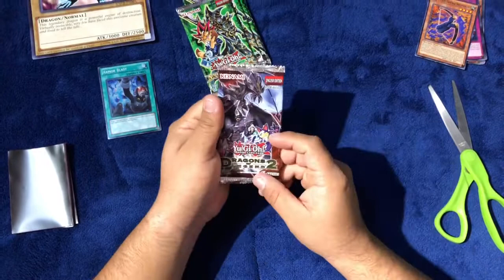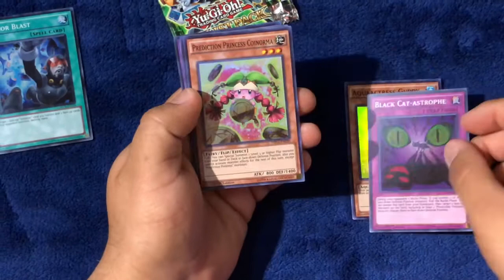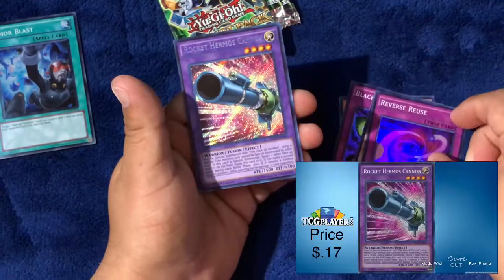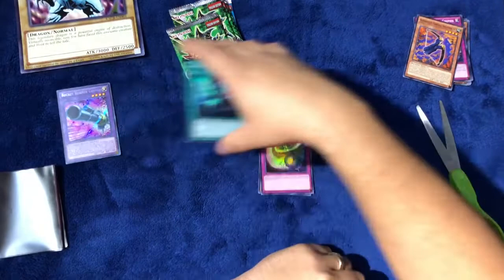Oh, I forgot to say — we now have Dragons of Legend 2. So we have Aqua Actress, Black Cat, Prediction Princess, Reverse Reuse, and Rocket Hermos Cannon — what's a secret rare! That's so nice. We'll keep the secret rare separate.